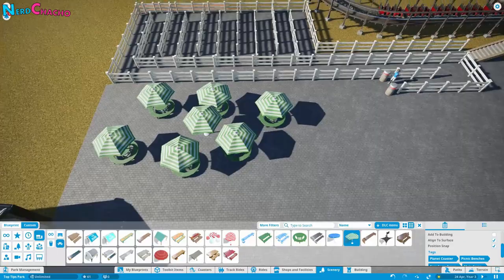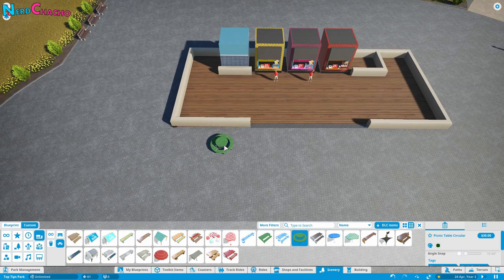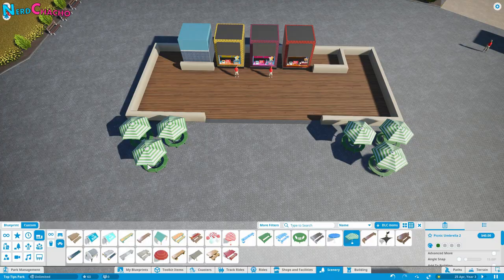Remember that you're going to need picnic benches down by your restaurant as well — put some outside the front. We're not decorating the restaurant itself in this episode, but you would decorate it in real life. Rotate them slightly for variety. Now we've just got our picnic benches outside.